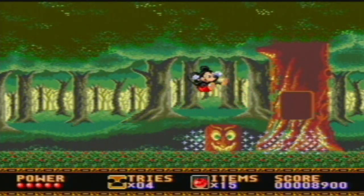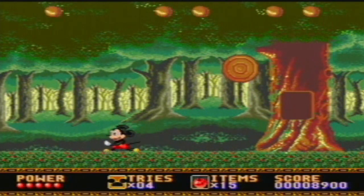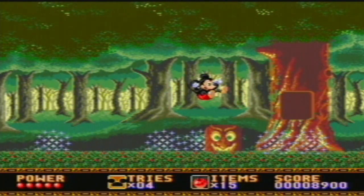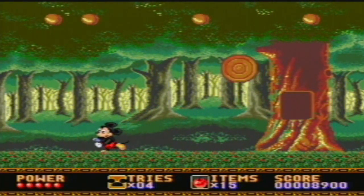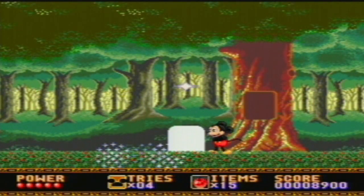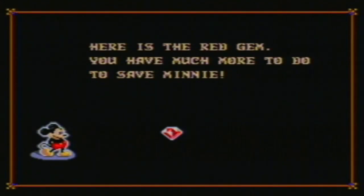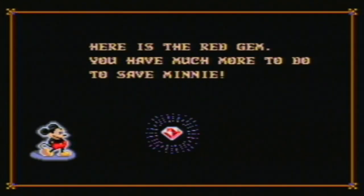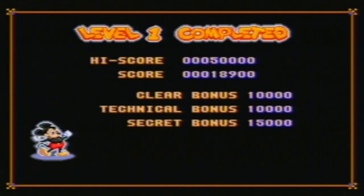Bopping on it with your backside does more damage. Because it's a Mega Drive game, it's going to be one of those let's plays where my commentary gets worse and worse as I go through, because I've got to do it all in one sitting. That's that one — we can now retrieve the red gem. Here is the red gem. You have a bit more to do to save Minnie, though this game is rather short. Let's push C and rack up the score.